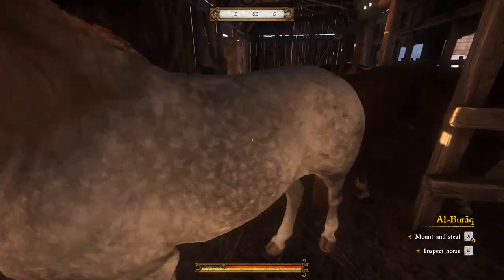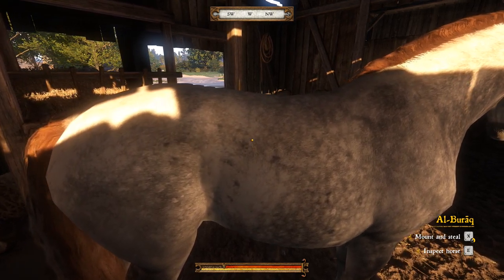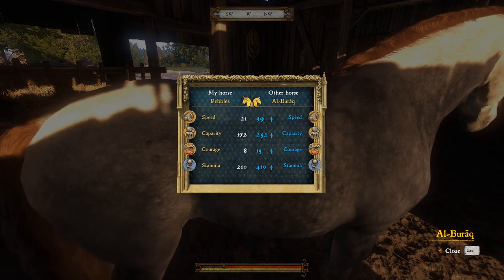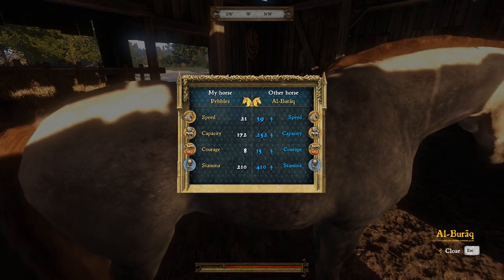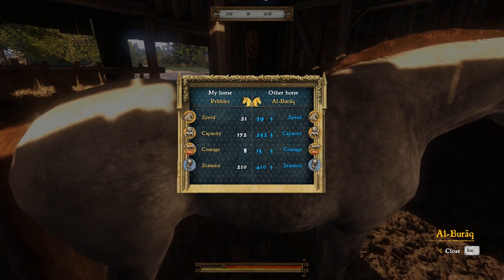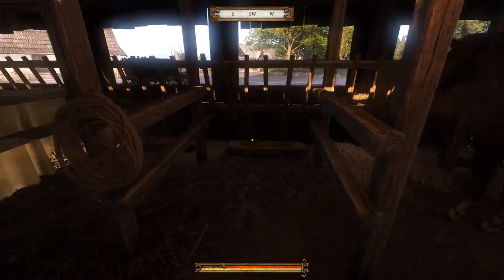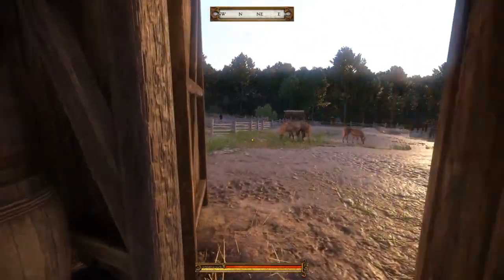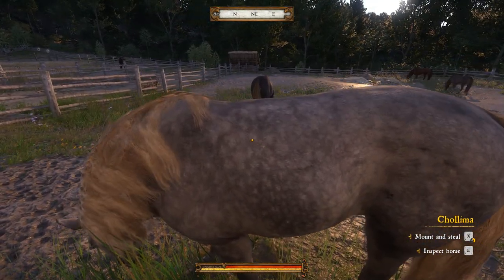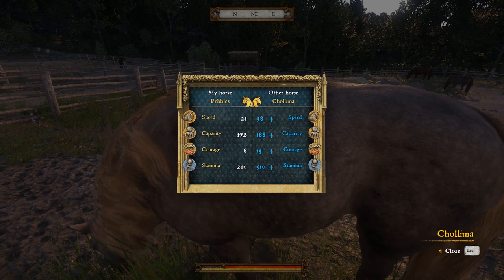We have horses, and these horses have names — these are the ones we're after. Ali Burak? I have no idea how to pronounce that. Sounds Arabian — I'm assuming an Arabian stallion of some kind. 410 stamina, 15 courage, 39 speed, 252 capacity. That's not bad. I don't go on the white though. There's a load of them out here. Colmia: 21 up to 38, 172 to 188 capacity — that's not enough capacity. You're out already, sunshine.